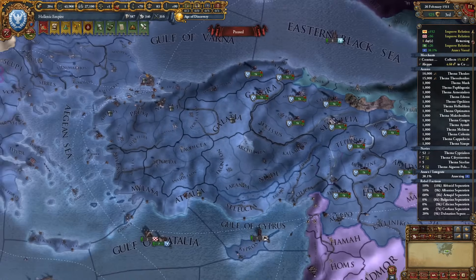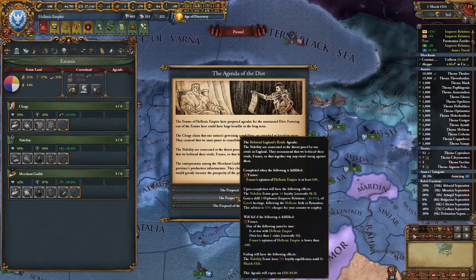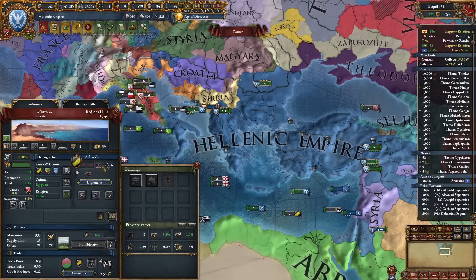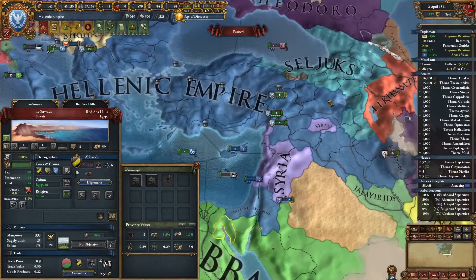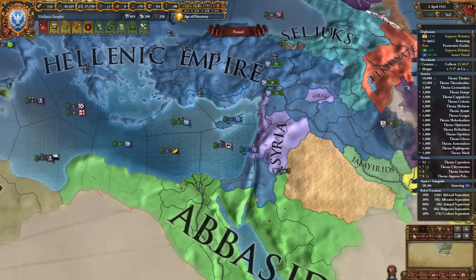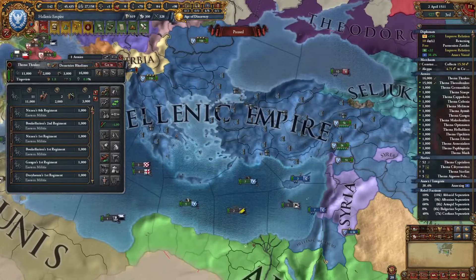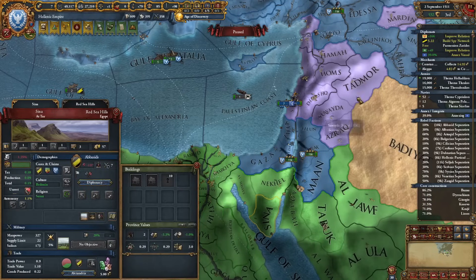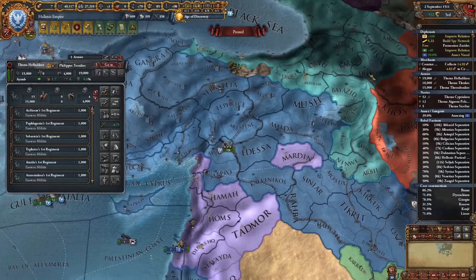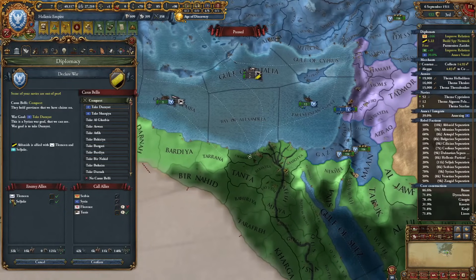We can seize some lands and get above 20%. My truce with the Abbasids is about to expire so I'll probably declare on them. Seljuks expires after two years — so I have two years to deal with Abbasids. Let's get all our units over there. They're still allied, so I'm sending one army over here. I won't call in Tunis this time — I don't need their help.